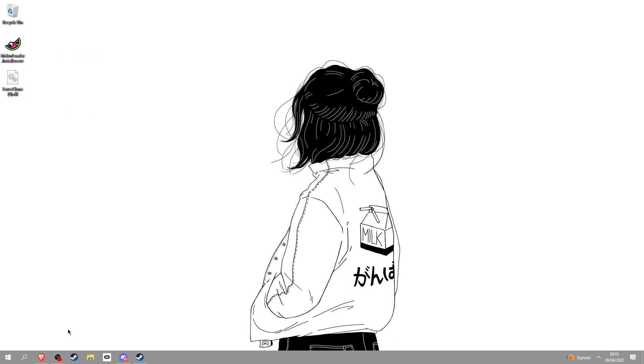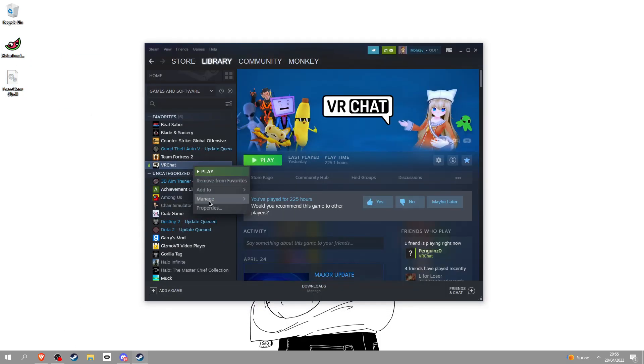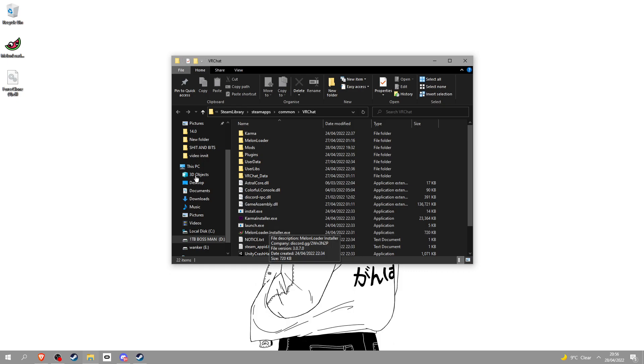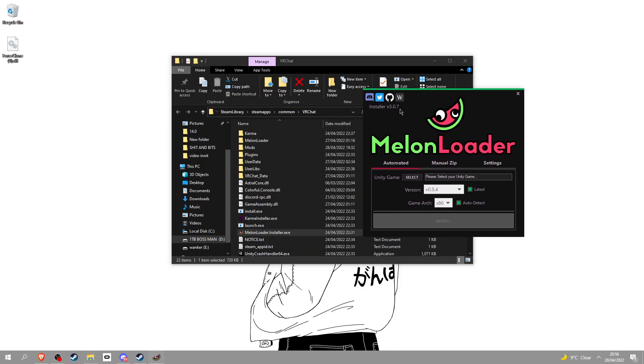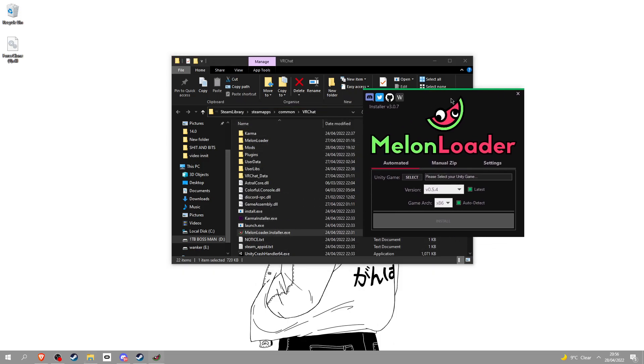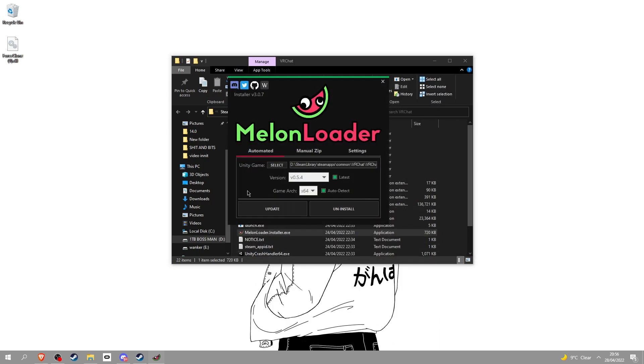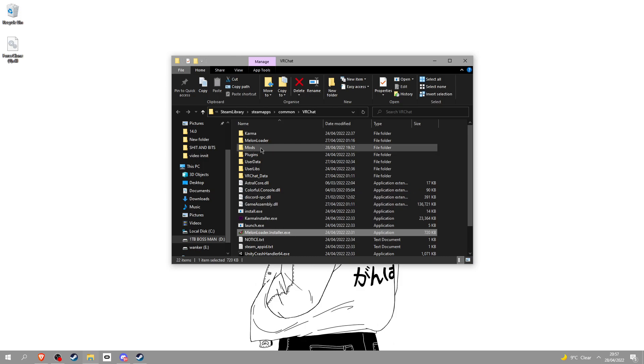Once you've got these two files, go into Steam and click VRChat. Right click, go into manage, and browse local files. Since I already have Metal Loader installed, I'm just going to delete the new one that I just downloaded. But I'll show you how to install it — click on Metal Loader and make sure you put Metal Loader inside this folder right here. Next, click select on Unity game, click VRChat and click open. Since mine's already installed, I'm not going to click this. But you would click install and wait until it's fully done.